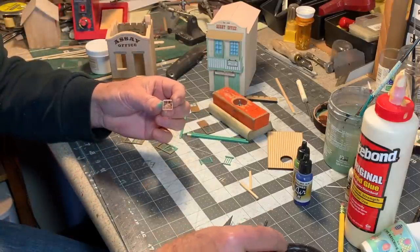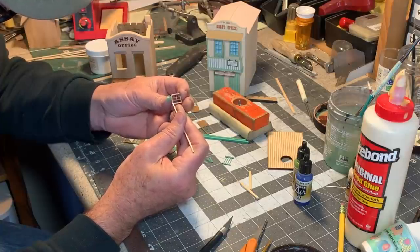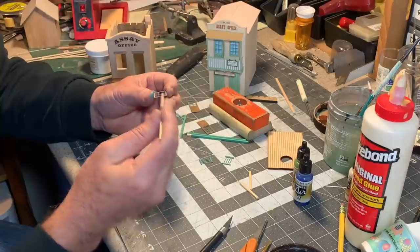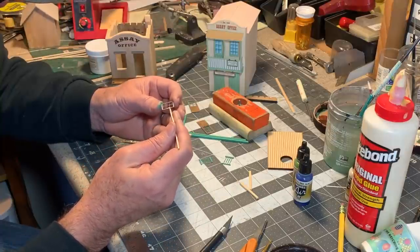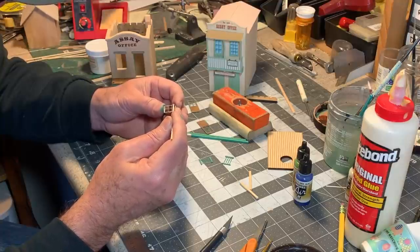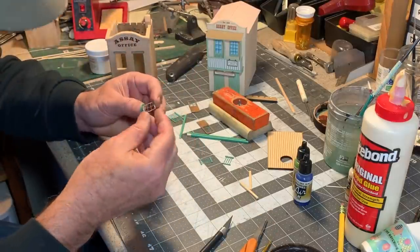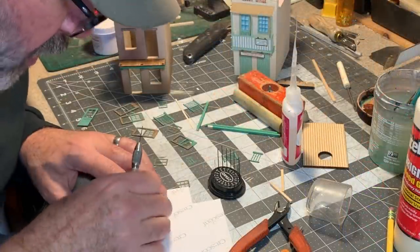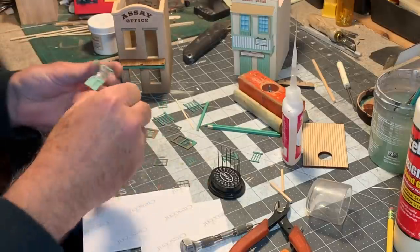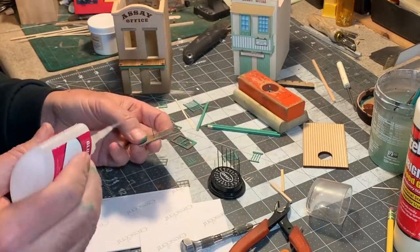If you do use Eileen's for this, I've found it's actually better to spread the glue out in a thin film rather than to leave little dabs. Because that way, when you push the acetate down onto the window frame, it doesn't cause the glue to spread out into the window where it's visible. Just drilling a couple of holes here — once again I'm using shirt pins for doorknobs. A little CA in the back.